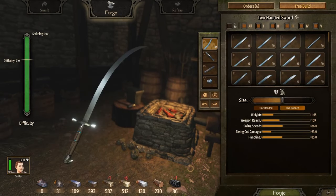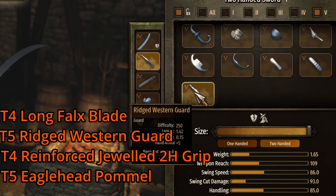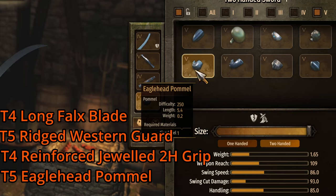First, we have the best XP weapon you can build if you do not include the Themyscira or the Mask and Steel. This was found by my friend Hero — I'll link his channel in the description as he deals a lot with weapons and smithing. The parts are: the Tier 4 Long Fulk's Blade, the Tier 5 Ridge Western Guard, the Tier 4 Eagle Reinforced Jeweled Two-Handed Grip, and the Eagle Head Pommel. This is the best XP weapon in the game, verified by Hero in the code. Just build it over and over, smelt it back down, and you'll gain the most XP possible.